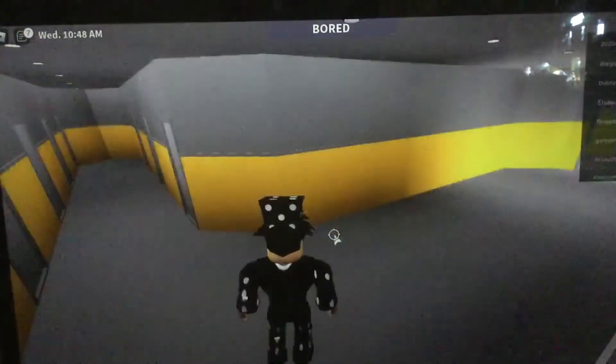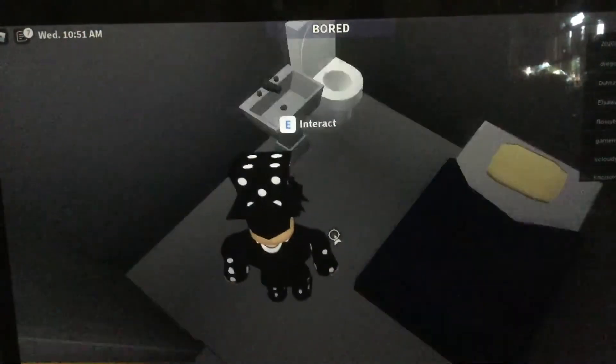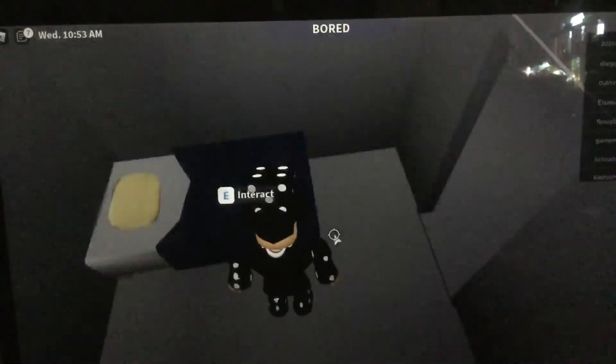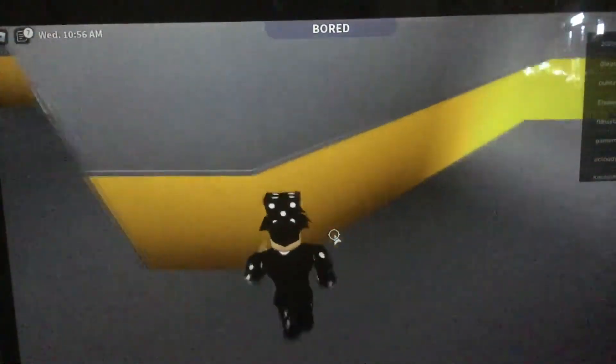These are the D-class cells. All of them are fundamentally the same, so you don't have to see all of them. Except for this one — this one has the weird edge.